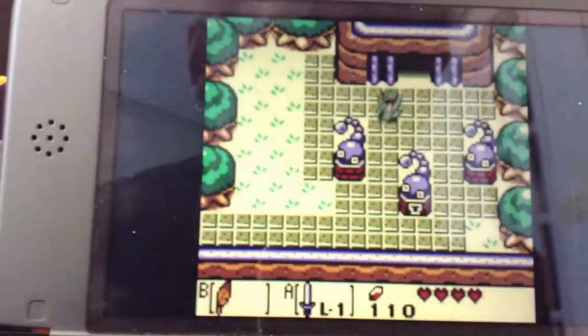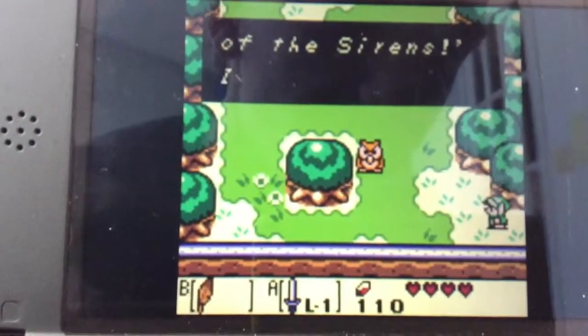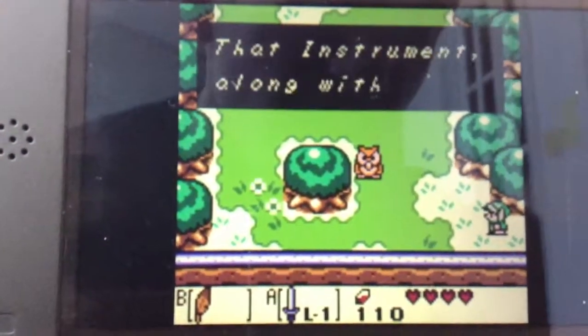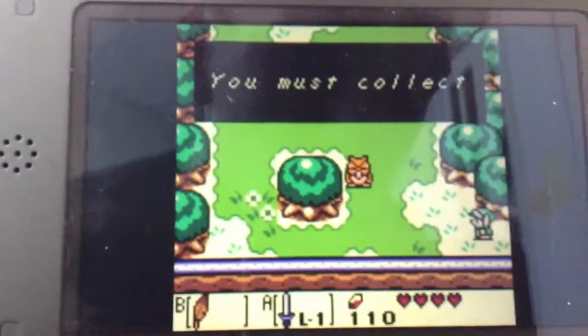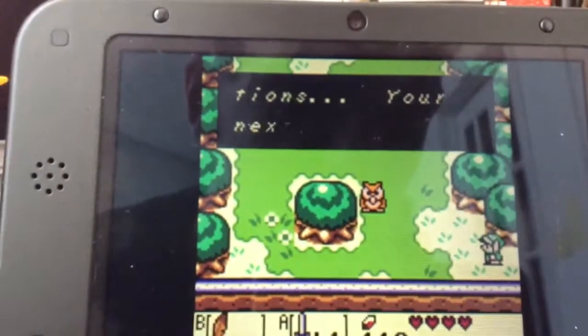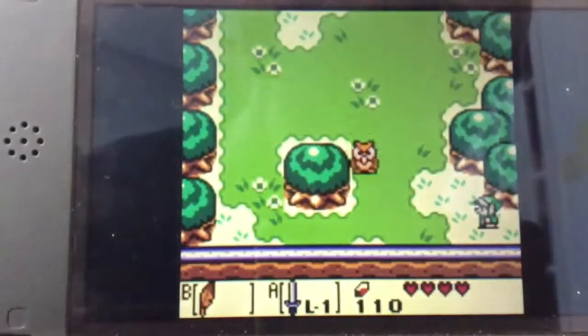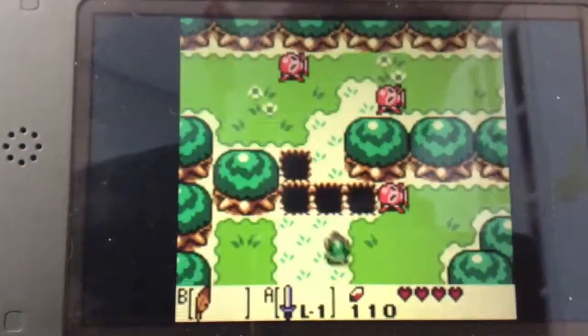But hey, school's out for summer. Swamp - path opens in the plumes. I'm going into high school. This is just the beginning. That is an instrument of the Sirens. That instrument, along with seven others in the set, has the power to wake the Wind Fish. You must collect them all. Your next goal is north in Goponga Swamp.